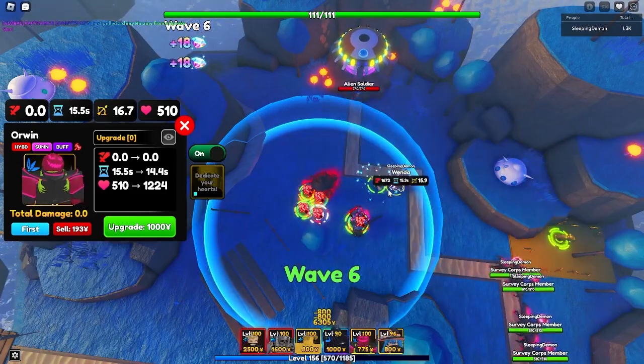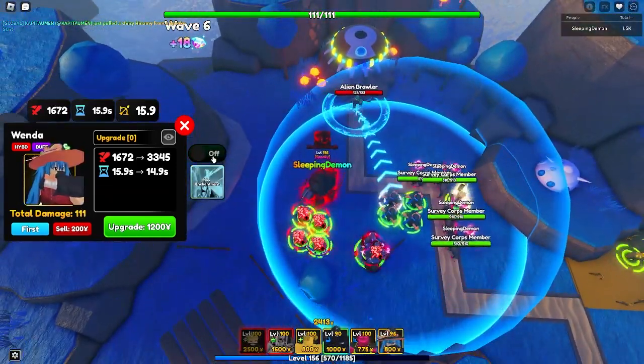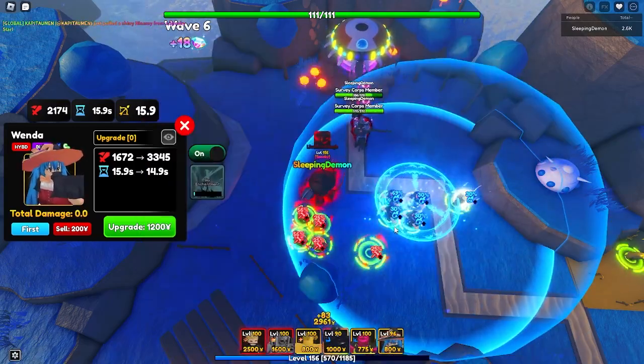The same process goes for Wenda for adding that. There you go: 1, 2, 3, 4 — and then 1, 2, 3, 4 — and then just go ahead and check it to the 3rd Orwin.